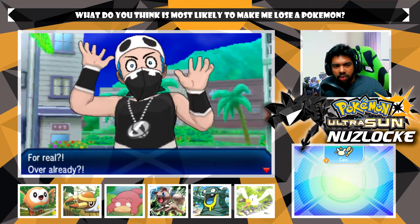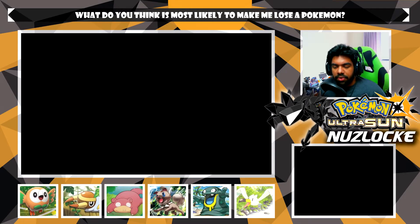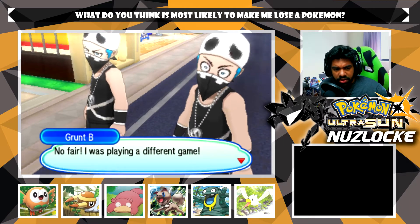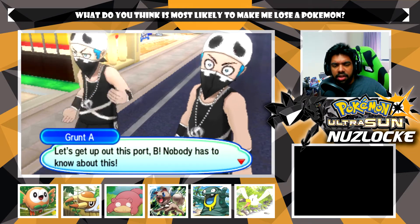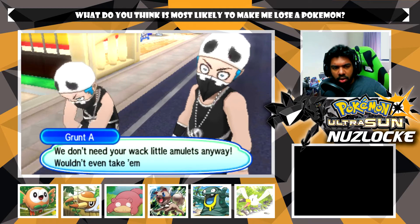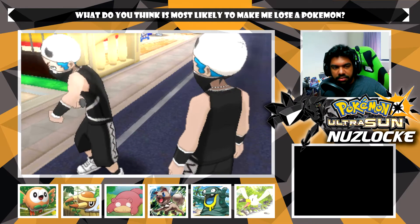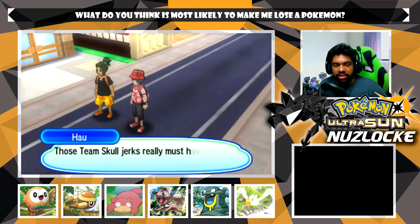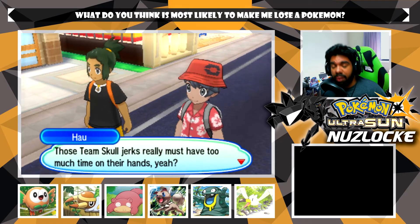We defeated that first Team Skull grunt - for real, over already! I can't wait to use Alolan Muk in this let's play if we ever get that. Team Skull is retreating: 'Let's get up out of this port - nobody has to know about this. We don't need your wack little amulets anyway, wouldn't even take them if you gave them to us.' You guys have your own cool necklaces, you don't need the island challenge amulets.